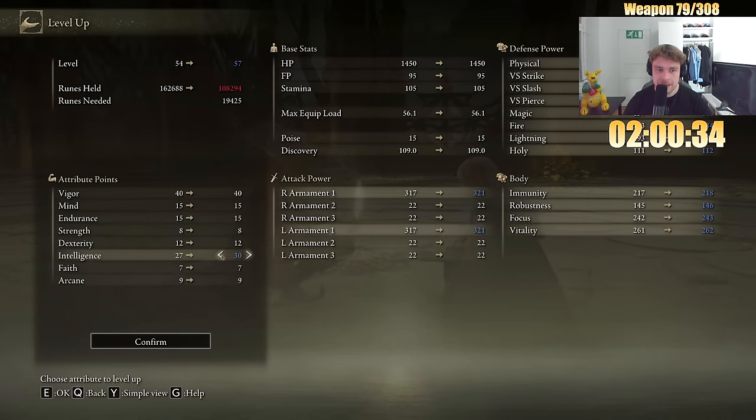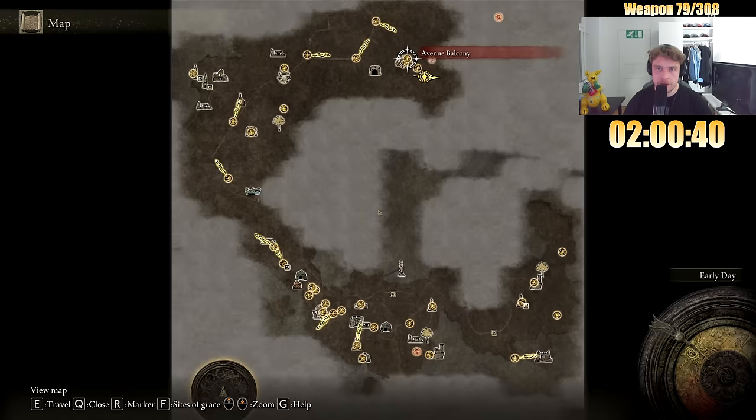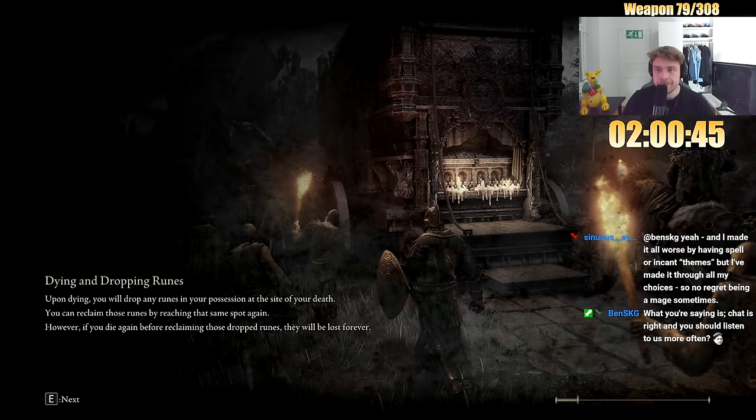Maybe it's just the power stance jump attack build that I haven't used in a while. But I love straight sword power stance movesets. I'm enjoying the build. Let's actually not spend money just yet, going to the mountaintops. Need to upgrade the weapon soon, so saving some money.